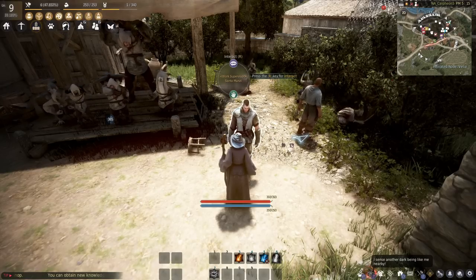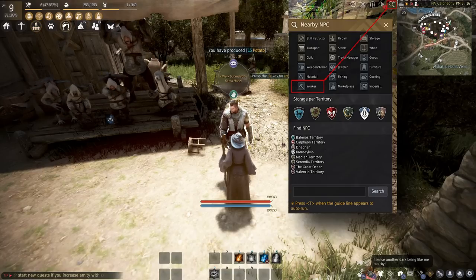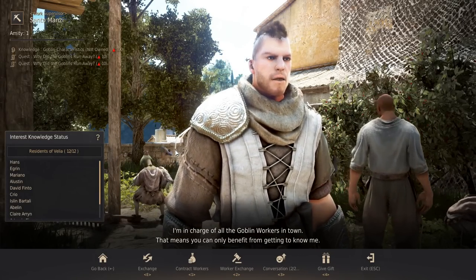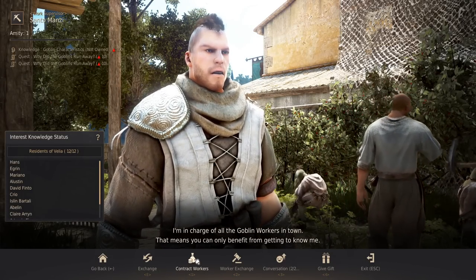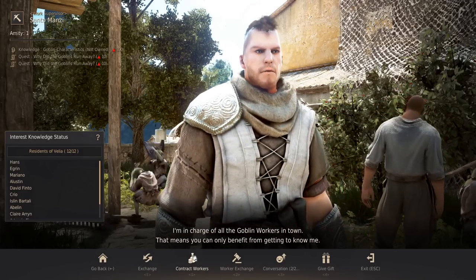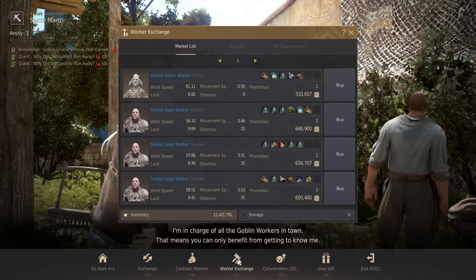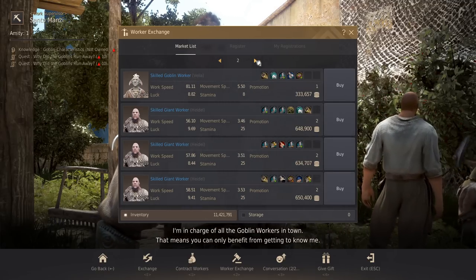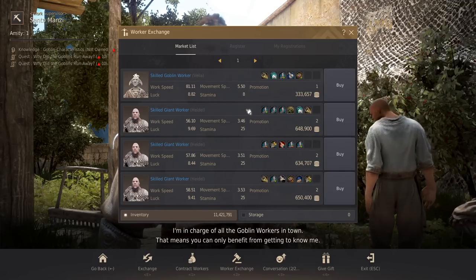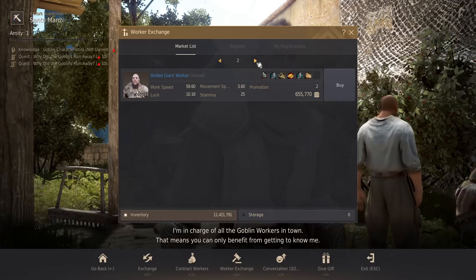Let's take a look at how to hire a worker — it's very simple. In every major town or city which has a worker supervisor, come up to them and speak to them. Once you do, you'll have multiple options. The primary options are contract workers and worker exchange. Contract workers uses your energy to roll a worker and then you can purchase their service. On worker exchange, you can buy workers posted by other players.